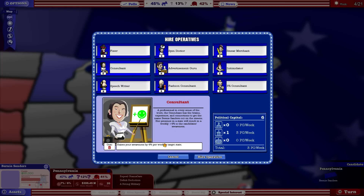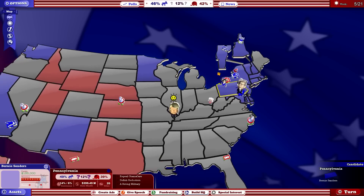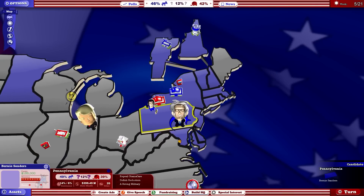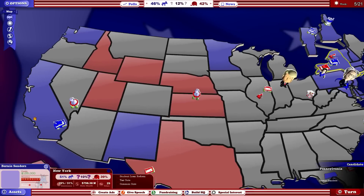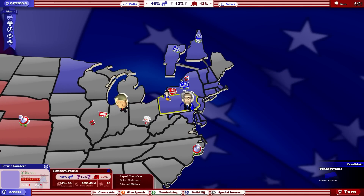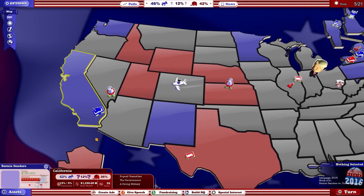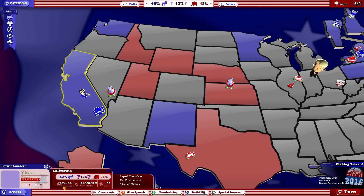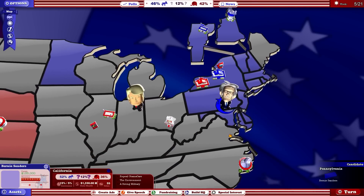I do have enough political capital for an operative. I probably should have gotten a PR consultant before going into that interview. Now I'll get a consultant which gives me 4% awareness boost per week in Pennsylvania. Later on, the Spin Doctor is quite good because it gives a 15% issue ratings boost. I like the Advertising Guru too - makes advertising a lot cheaper, really nice if you're running any TV ads.